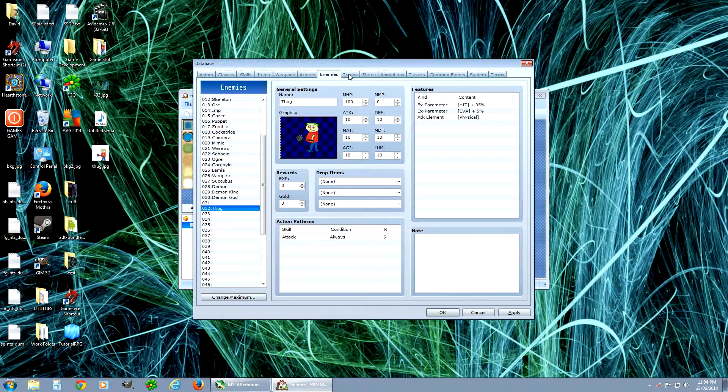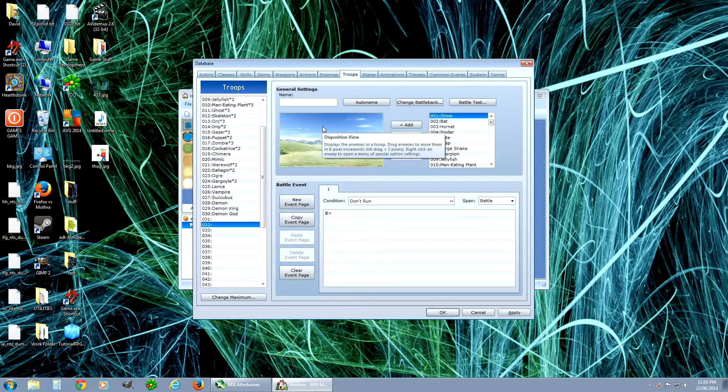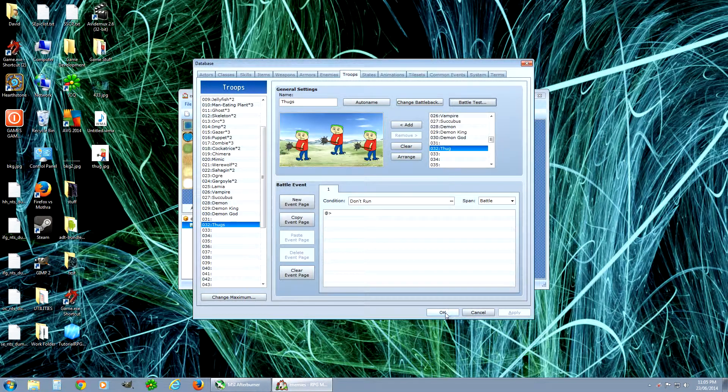We're going to want to add him to troops — those are the guys you actually fight. We'll add to the maximum since there's no more room. Call this new troop 'Thug Thugs.' Our thug is down here — we'll add a couple of them, and you can move where they appear. Hit apply. Now you have this as a battle group in your game. With the battle test, there's three thugs — that's where you battle your thugs. You can also add other guys in here to hang out with them.